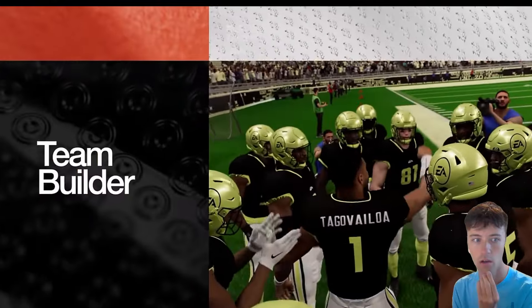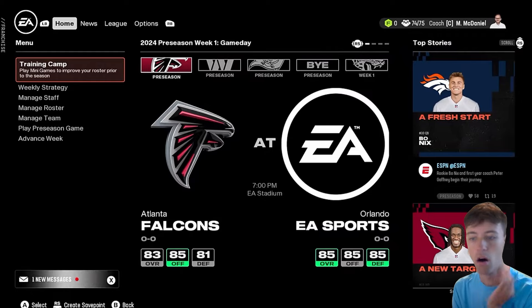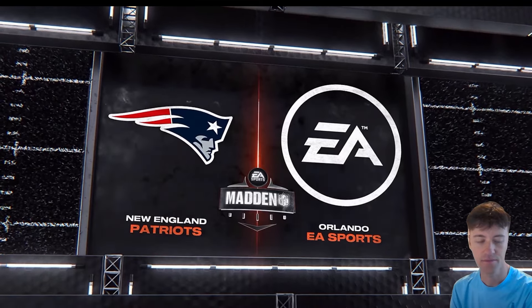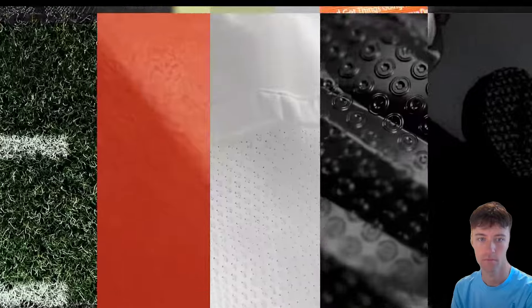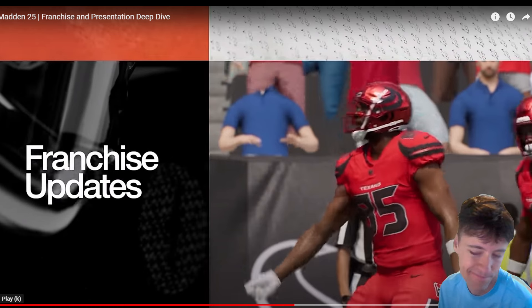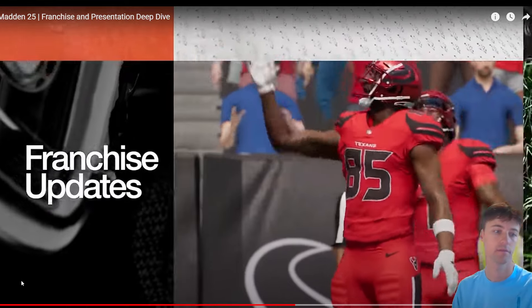Team Builder is brand new in Madden 25, so you can assemble an NFL powerhouse from the ground up — your entire roster and team is completely in your hands. You can share your team online or download from the community's top designs, then import them into franchise mode and take the league by storm. I honestly don't like Team Builder — it's kind of too fantasy-like to me — but I really respect those that enjoy that creativity aspect.